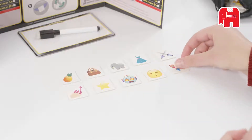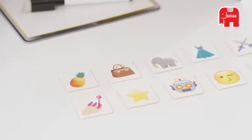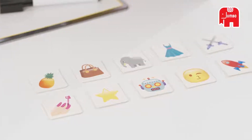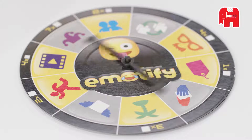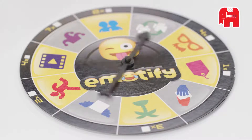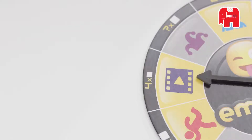You do so by portraying something using the emotes. Your teammate then has to guess what it is. You can choose to portray whatever you like, as long as it fits within the category shown on the rotating dial. There are a maximum number of emotes you can use in each category.